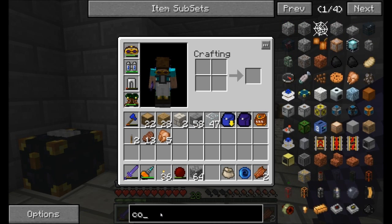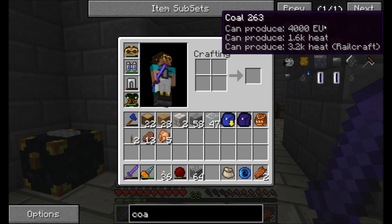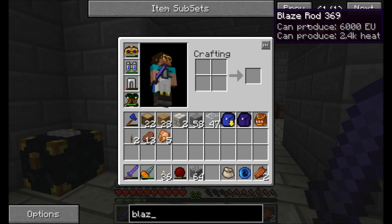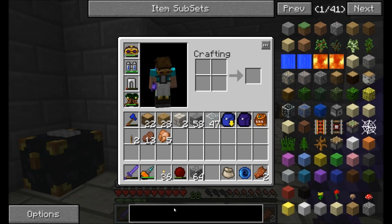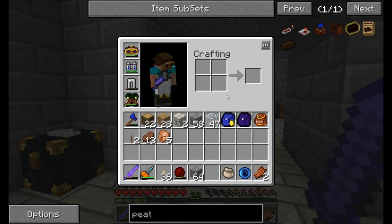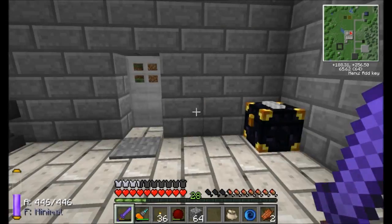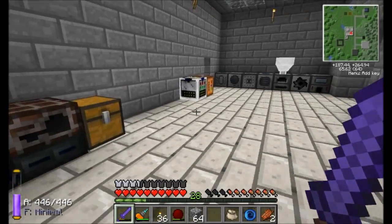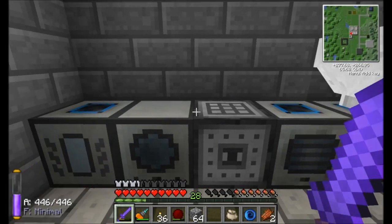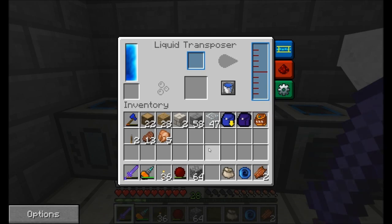If we take a look at coal, it produces about 1.6k heat — 3.2k heat for Railcraft. A blaze rod does about 2.4k heat, and peat does about 2.0k heat. So blaze rods are about 20% better than peat — a little bit better if you use blaze rods, but peat is still a very solid option.